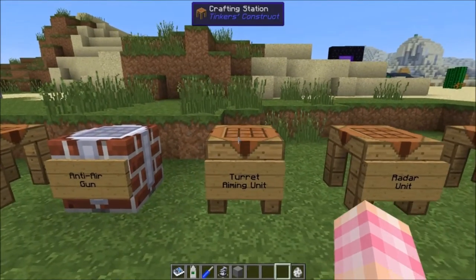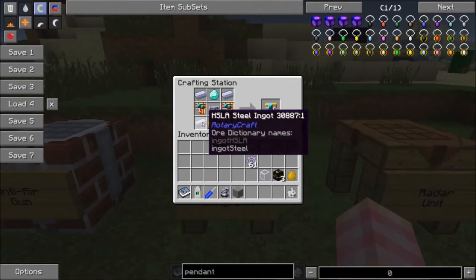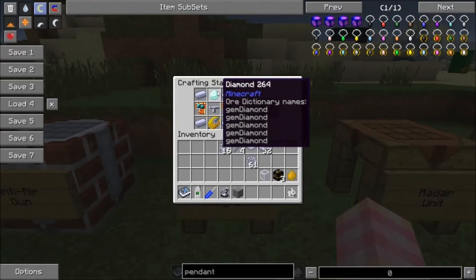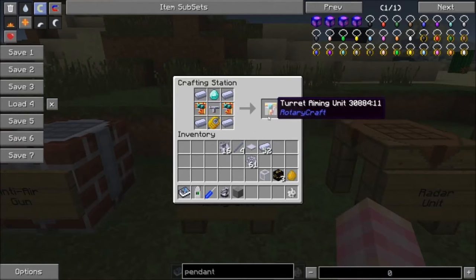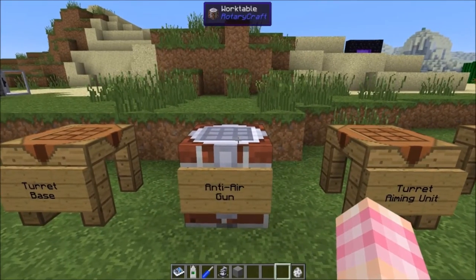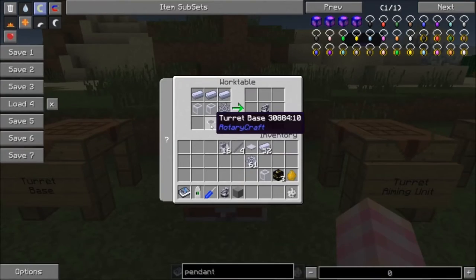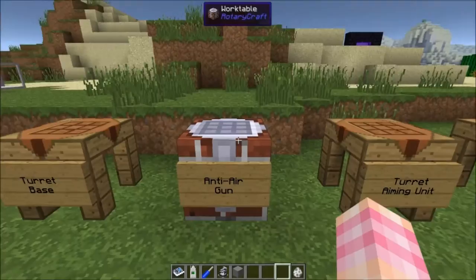Then you craft the actual turret aiming unit using the generator, four steel ingots, a diamond, two circuit boards, and the radar unit. This is quite an expensive little chip. Then you can craft the anti-air gun itself using the turret base, the turret aiming unit, a compressor, two liquid pipes, and three steel ingots. That gives you the anti-air gun, which looks pretty darn cool.